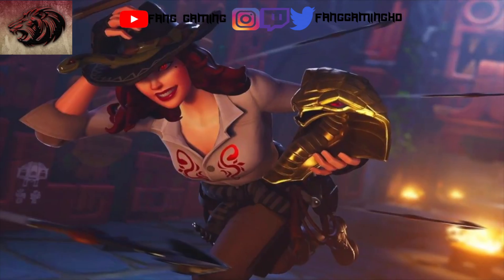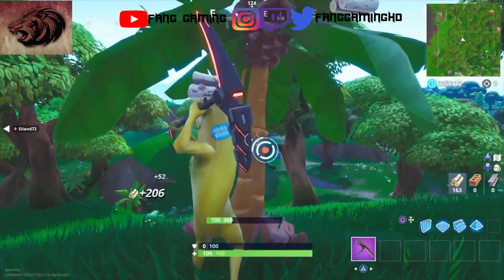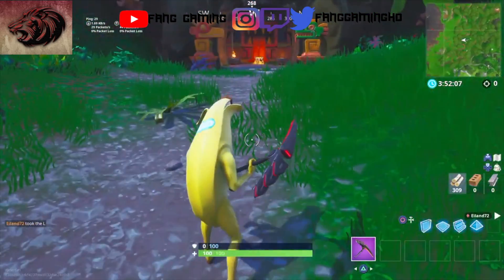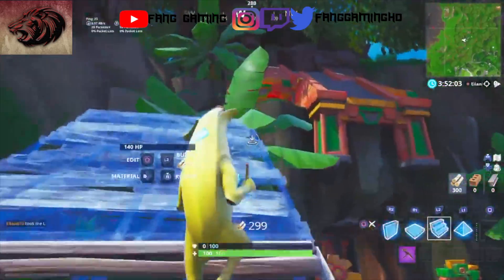Going back to our clue, this is the hint that was given to us for the battle star location, and it does line up exactly with this temple. You're going to need to get a couple mats because the exact location of the battle star may be up on top of these stairs or up on the platform to the left or right.